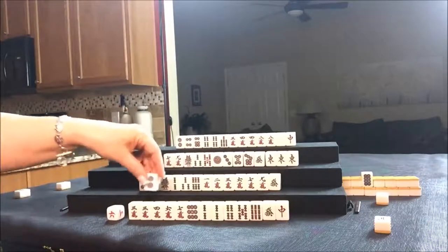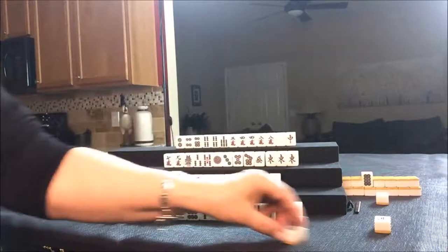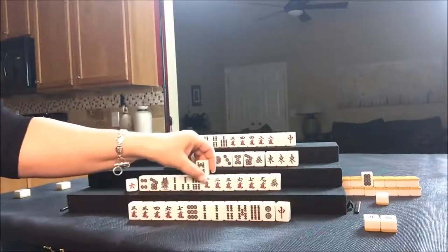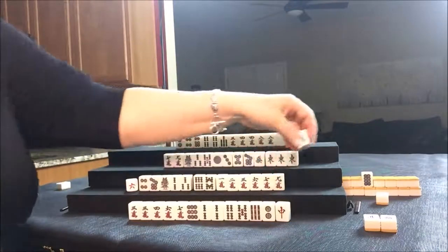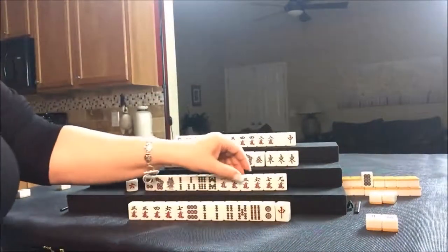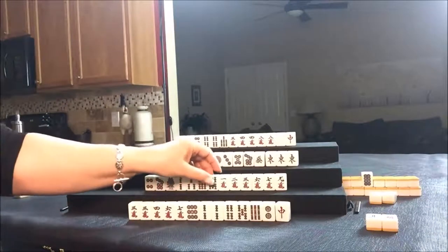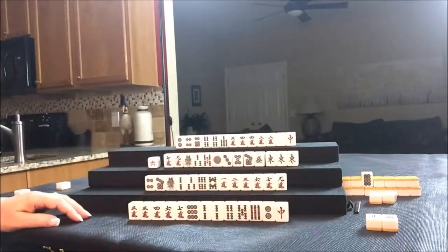And draw for South. They got an eight BAM, so that'll help them get to Pinfu — there's a potential Chi. Let's throw the Green Dragon. All these wins out pretty much announce what you're doing. More likely than not, these players are playing Pinfu. Any discard really announces what you're doing — the more that you discard, the clearer it is.